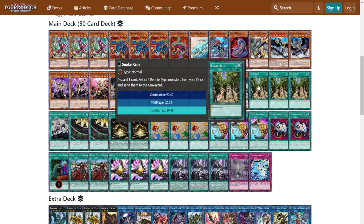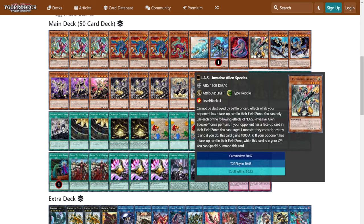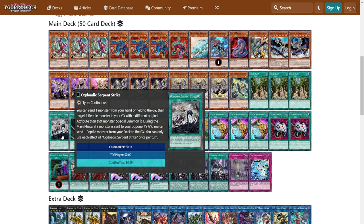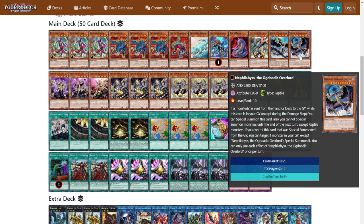We see triple Snake Rain — broken card, not much else to say. Snake Rain has a lot of options as to what you can mill and what utility you can get out of your graveyard, so you get to kind of pick and choose what works best, not only for the strategy you're trying to commit but also for the format, because some Reptiles are better than others. Serpent Strike is basically a discard — you get to send a monster from hand or field to Graveyard, then summon a Reptile from your Graveyard with a different attribute. Discard a Light, summon a Dark; discard a Dark, summon a Light. That works really well with your Nephil Abyss, or you could even bring back Ogdo Abyss.